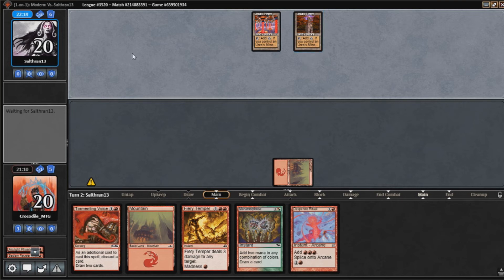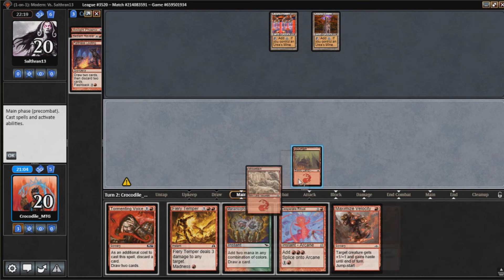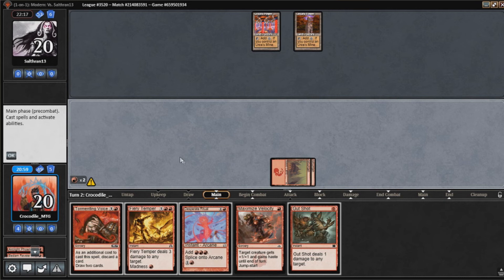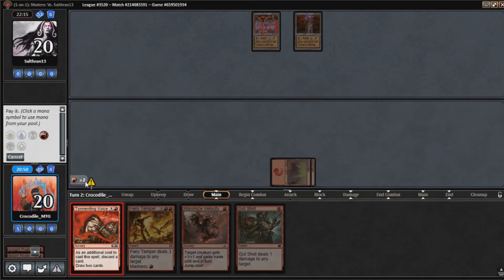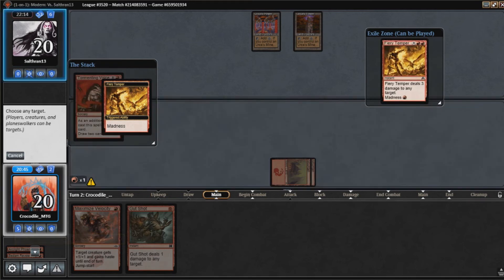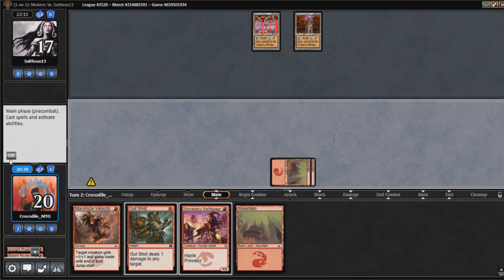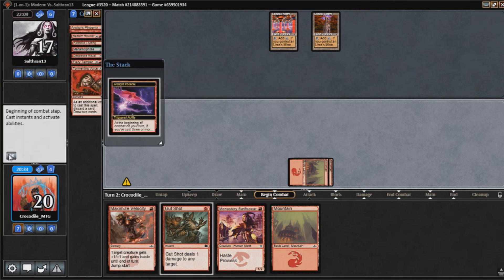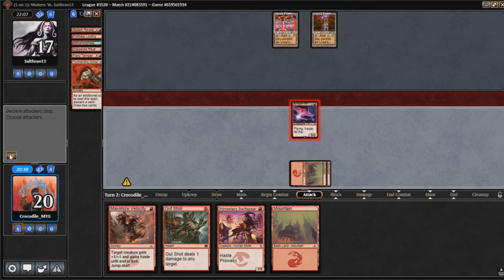Nothing from our opponent. So I'm going to start with Manamorphose here since I kept it — red, red. And a Gut Shot. Now I'm going to cast Desperate Ritual, play Tormenting Voice, discard this Fiery Temper, Fiery Temper our opponent, and draw 2 cards to refill my hand. Four cards were played, so we're going to get our Phoenix back here. We'll swing in for 3.